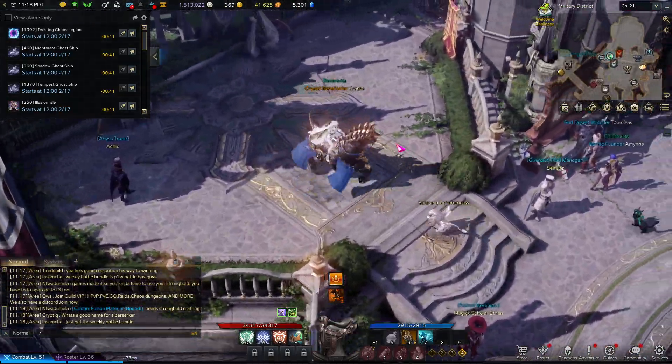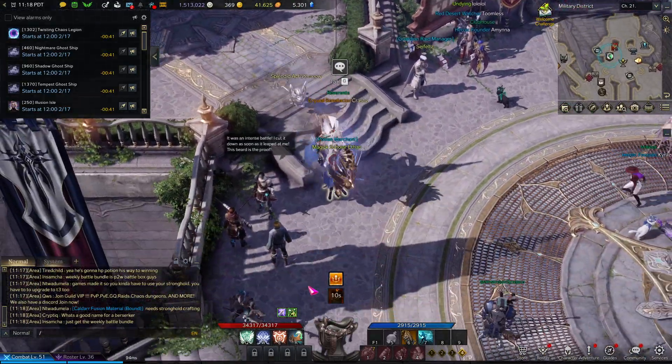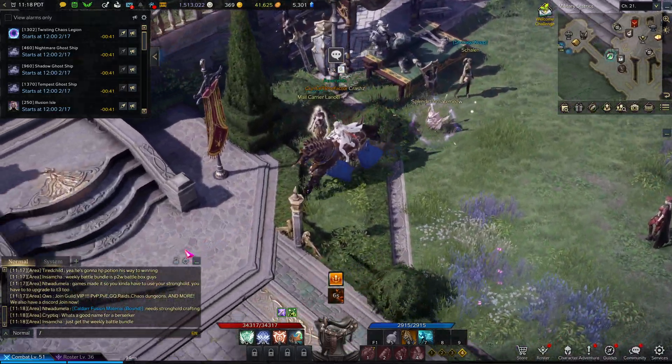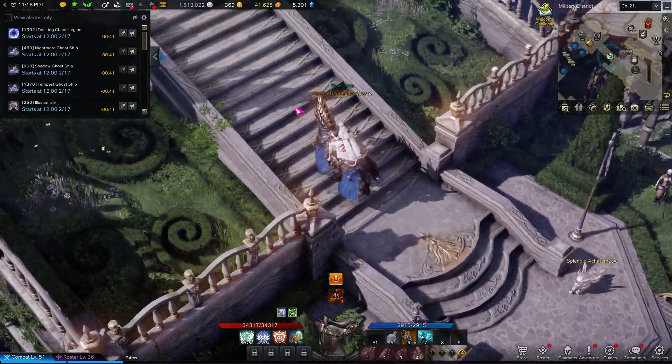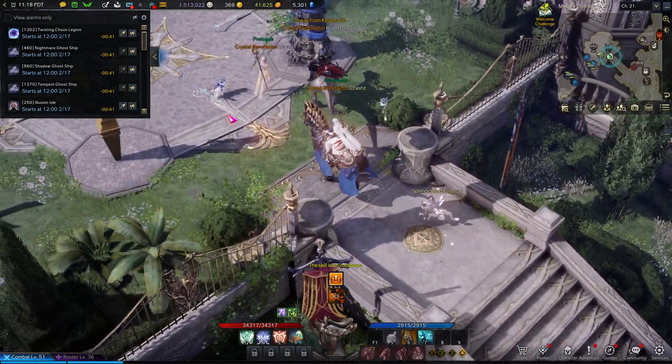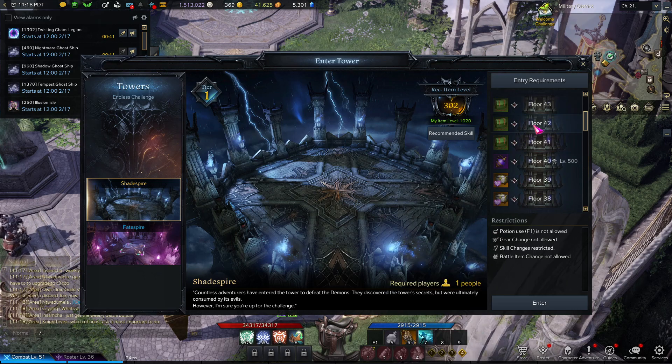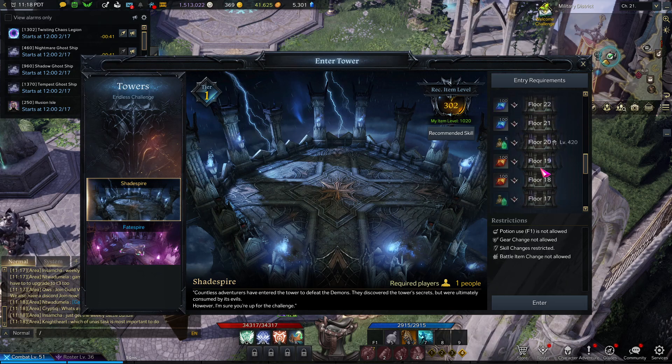Another thing you can do to help push to tier one is level up an alt. I'd recommend it — if you cleared a little bit with your alt to get some resources, clear the rest with your main and then run it again with your alt, because the second clear is all materials. That way both your main and alt benefit.